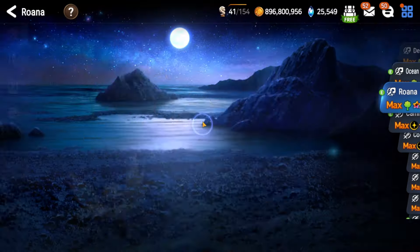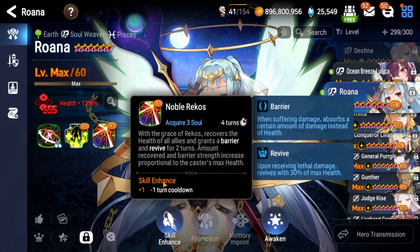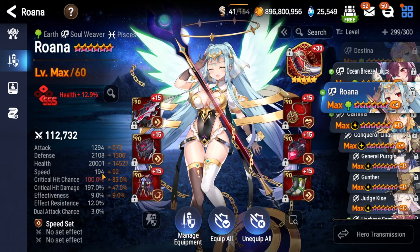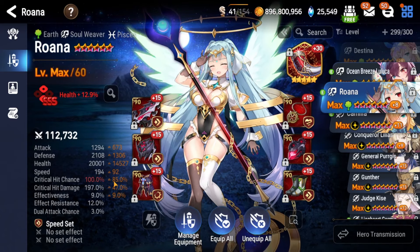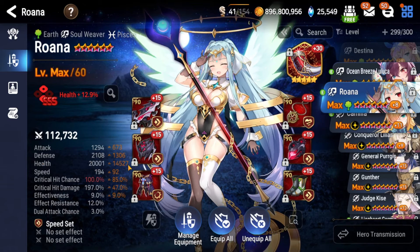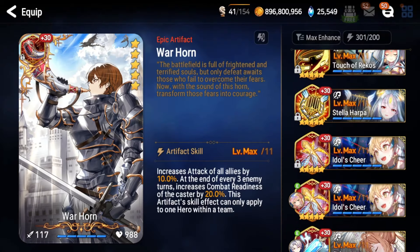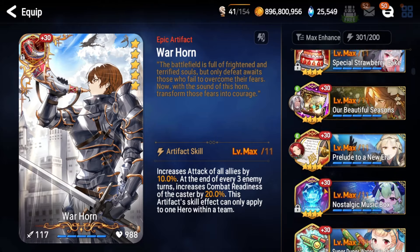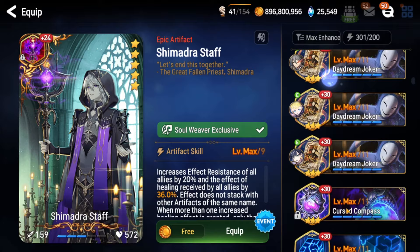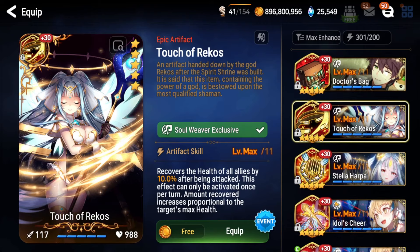Next we can look at Rwana. We're not dealing with Rhaeg — Rwana is much easier. She's our healer, so you should have her built already since she's such a good unit. S2 maxed, and I found the S3 cooldown was pretty nice as well. You need a little bit of speed — 190 is nice — and 100% crit chance is mandatory because of the boss mechanics. The rest of the stats go into defense and HP, since she is our primary tank and will be taking a lot of damage in the front slot.